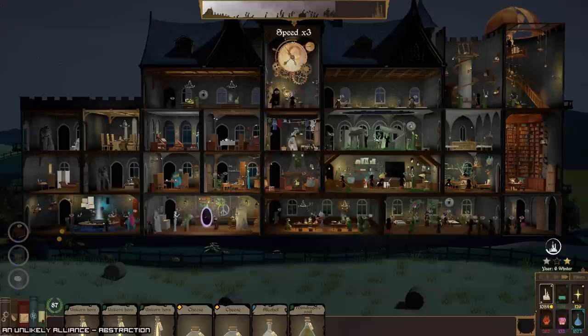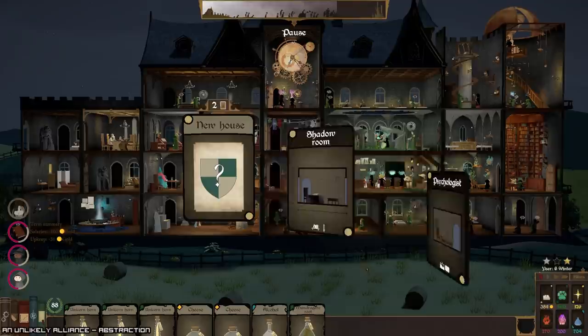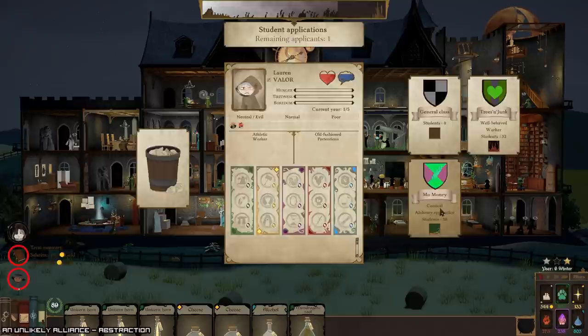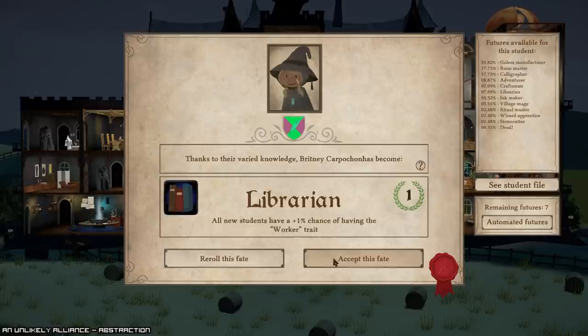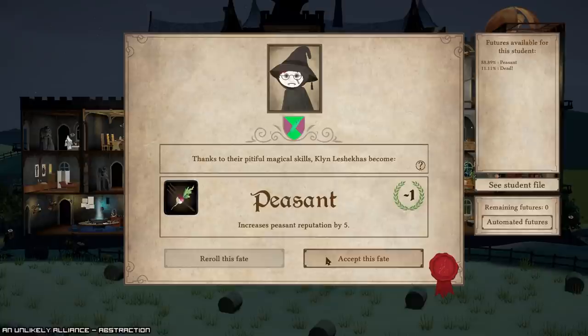Hello yes, I would like more werewolves please. I'll go with the psychologist. Unfortunately the psychologist does not actually get rid of bad traits necessarily. Boy, that's a lot of mana — I apparently have some really incredible druids.